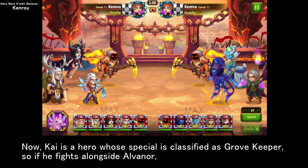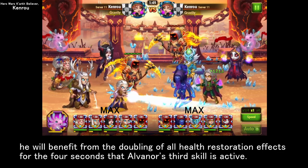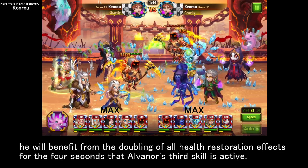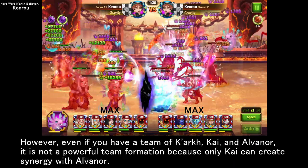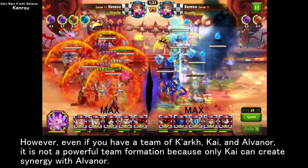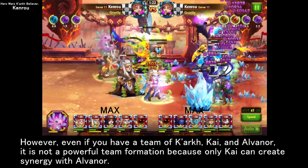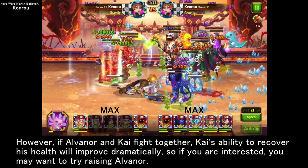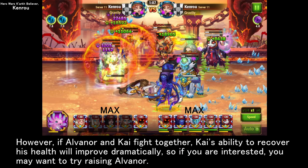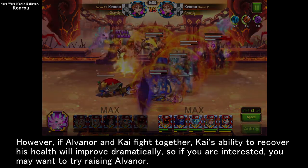Kai is a hero whose specialty is classified as Grovekeeper, so if he fights alongside Alvinar, he will benefit from the doubling of all health restoration effects for the 4 seconds that Alvinar's third skill is active. However, even if you have a team of Kark, Kai, and Alvinar, it is not a powerful team formation because only Kai can create synergy with Alvinar. That said, if Alvinar and Kai fight together, Kai's ability to recover his health will improve dramatically, so if you are interested, you may want to try raising Alvinar.